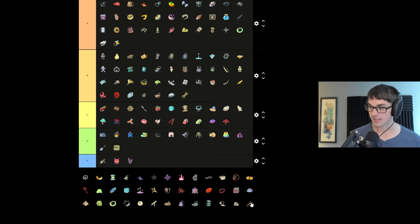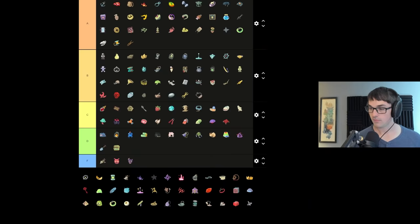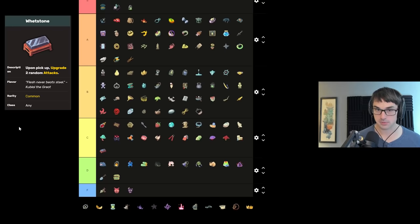Warped Tongs gives a guaranteed upgrade per turn — also in A, good stuff. Sling of Courage gives bonus strength against elites — B tier, twice as strong as Vajra but only for one type of combat. Depending on your character you may or may not have huge use for it, but I particularly like it on Silent and Watcher. Warpaint and Whetstone both give two random skill or attack upgrades — run of the mill average relics, both in C tier. Eternal Feather is going to be A — massive guaranteed healing whenever you enter a rest site.